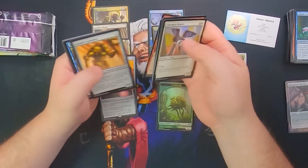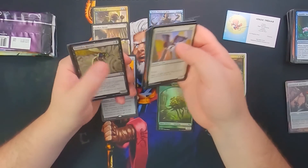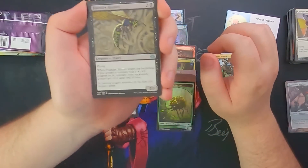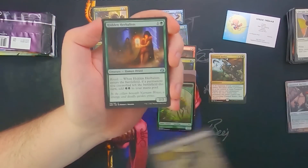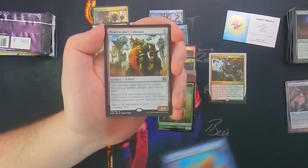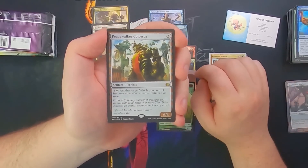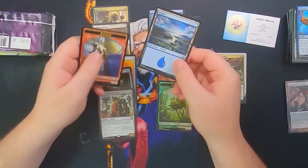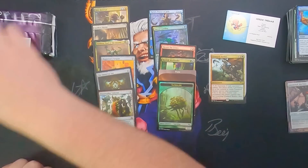Aether Revolt is next. We have the ability to possibly get a masterpiece out of here — the chances are probably very slim, but they are there. We've got Foundry Hornet, Peacewalker Colossus — nothing super exciting there — and just a token Ragavan and an island.